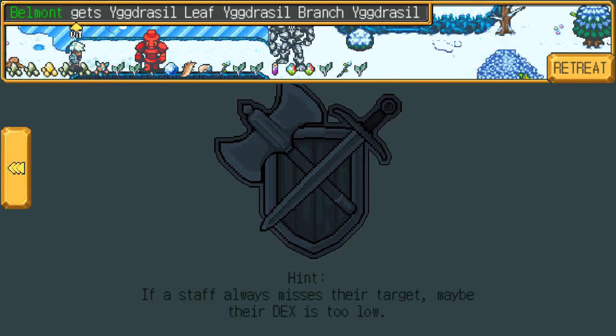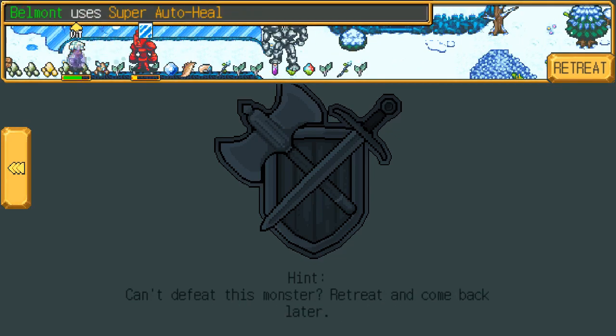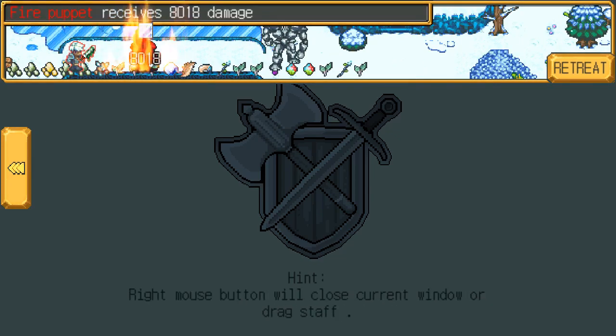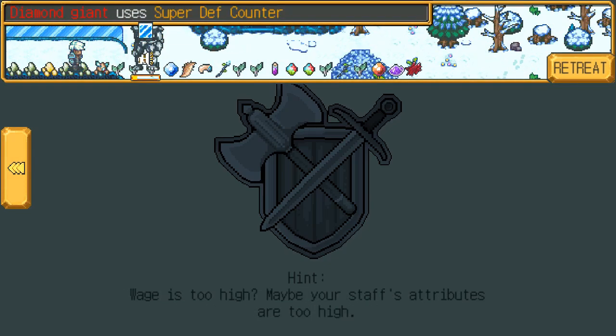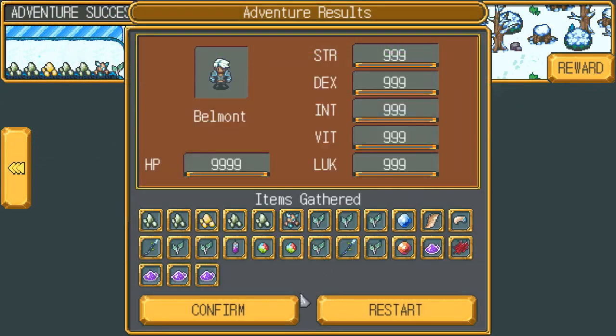Oh yeah, I guess these diamond giants will have reflect. Fire puppet. My super auto heal is healing for more than you can do. Oh yeah, there's super defense counter. Oh Jesus. That's like 130,000 damage. Alright, next one impossible.